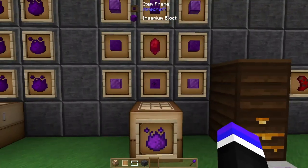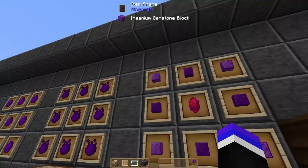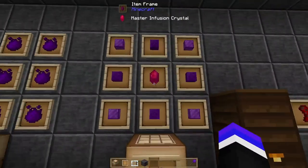In order to craft the Creative Essence, you just combine the 4 Insanium Blocks in the Cardinal Directions, and then the Insanium Gemstone Blocks in the corners with the Master Infusion Crystal in the center.